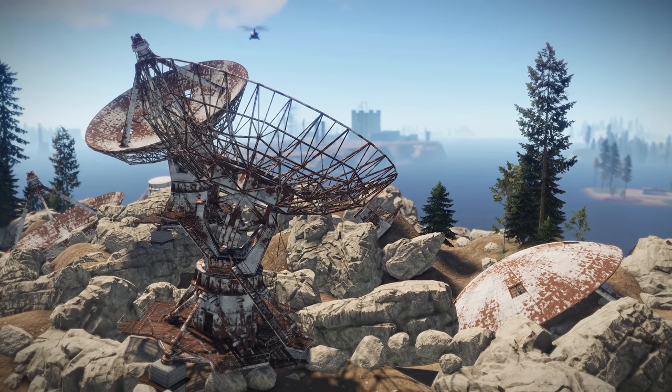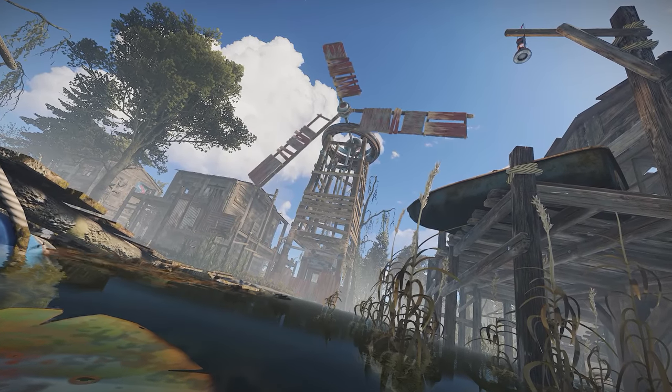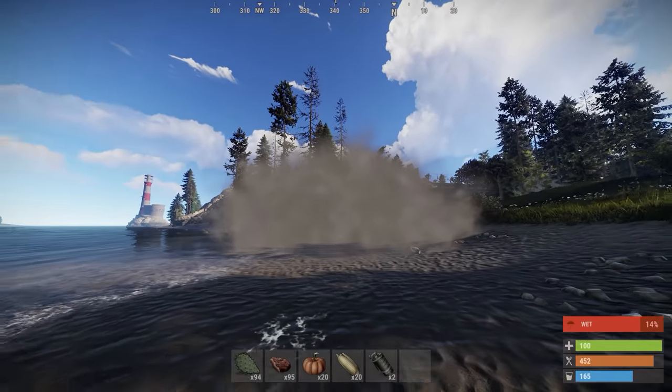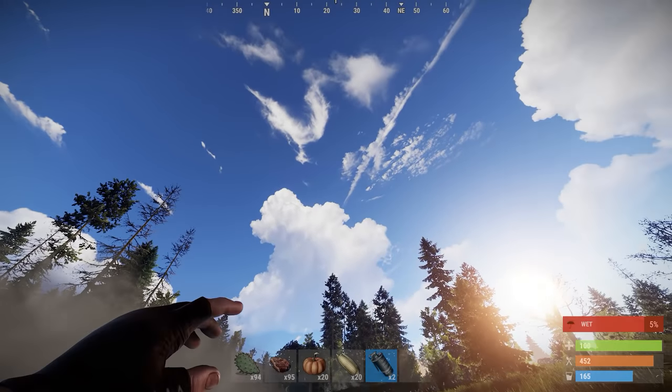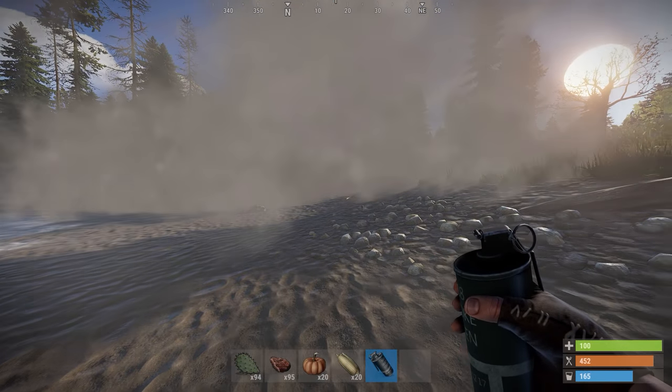We now have uncraftable smoke grenades — get them for 10 scrap each down at the bandit camp, then lob them wherever you want to cause confusion for about 50 seconds.